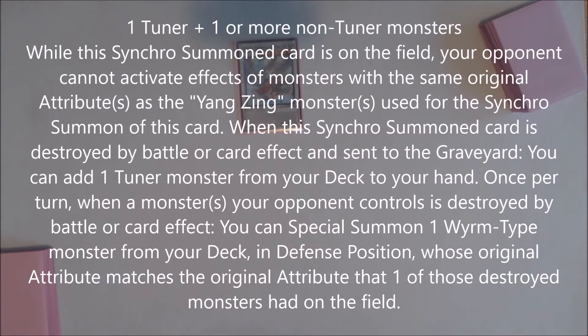Essentially what Chaofang does is, the different Yang Zing monsters you use to make it, your opponent cannot activate cards or effects of that specific type. Another card that this combo revolves around is Herald of the Arclight.